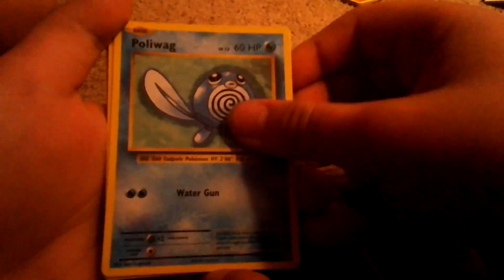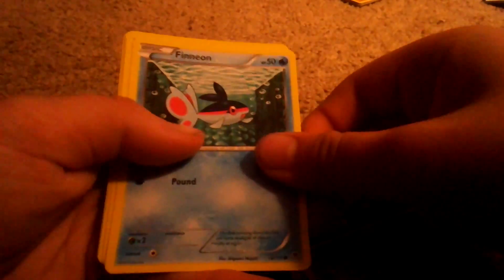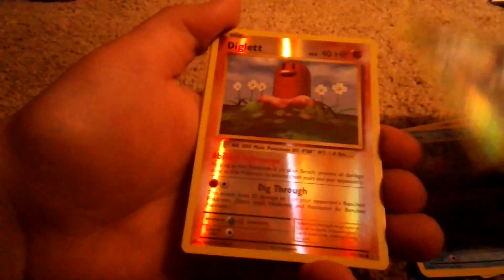Now the normal card review: Machop, Growlithe, Onix, Nidoran, Poliwag, Magmar, Koffing, Staryu, Drowzee, Electabuzz, Weedle, Munna, Magikarp, Venonat, Finneon, Litleo, Gummi, and Croconaw. And for the foil cards and regular rares: regular rare Dugtrio, regular rare Starmie, foil Weedle, foil Diglett, foil Munna, and a regular rare Ariados.